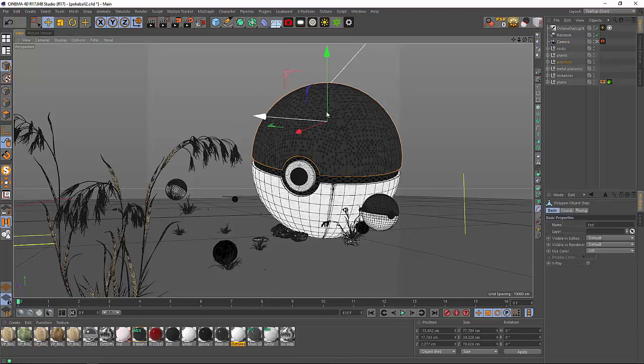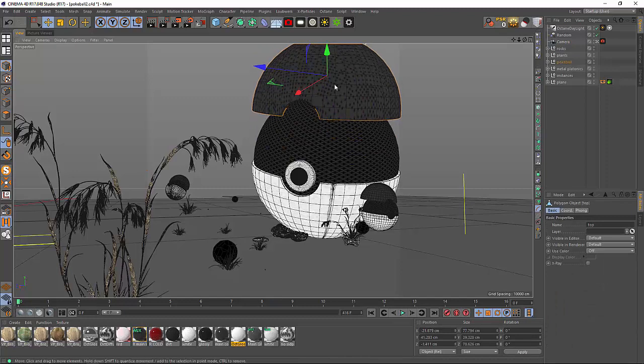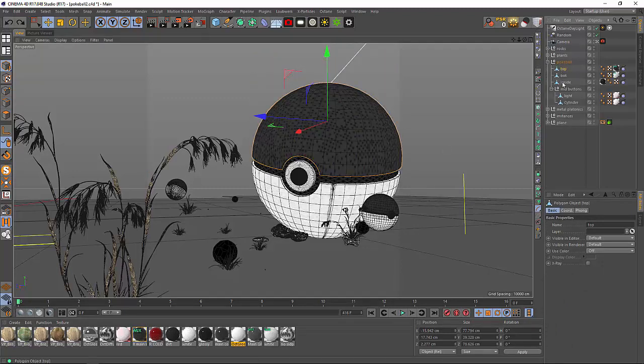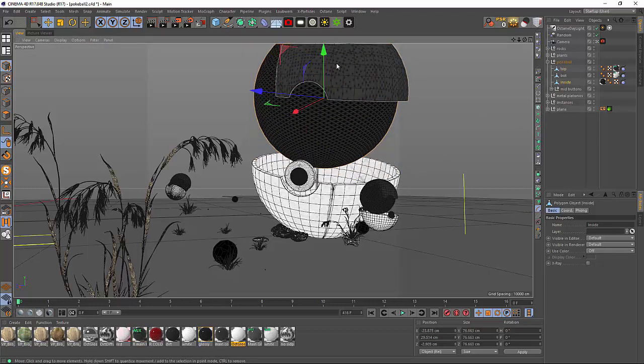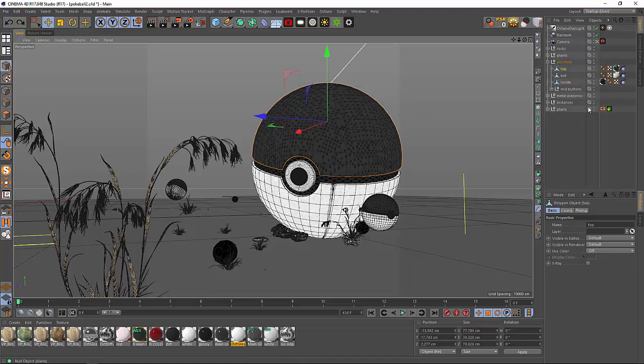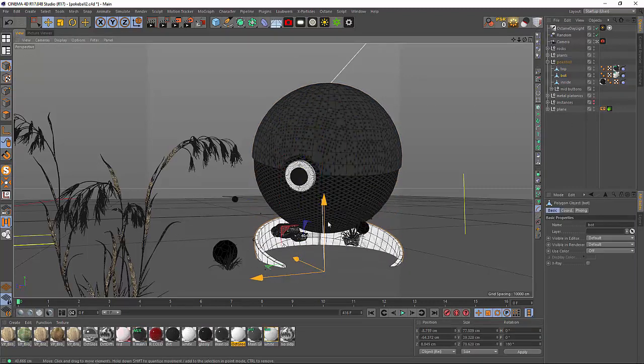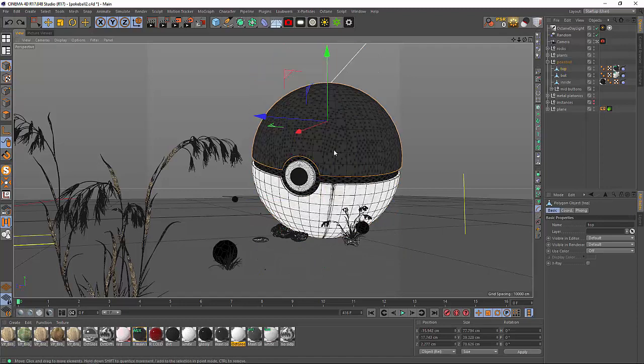The main element here is a Pokeball I made myself. I didn't totally build it in the sense that I didn't build the inside — the inside is just a sphere. I'm going to shut off the instances real quick, so we've got a bottom, a top, the middle which is just a sphere, and the rings.